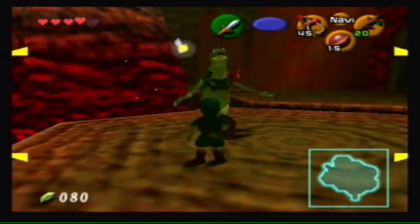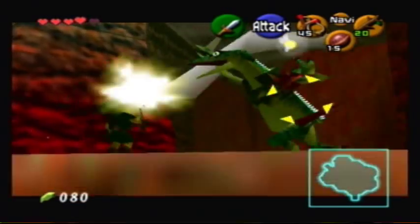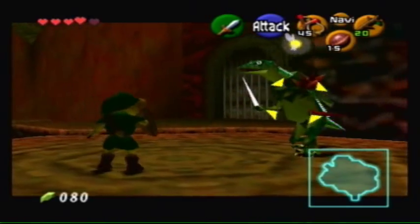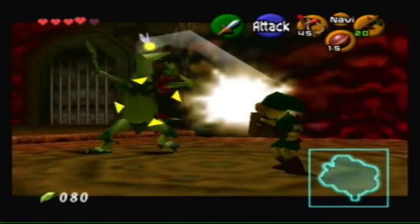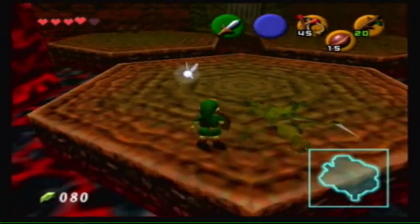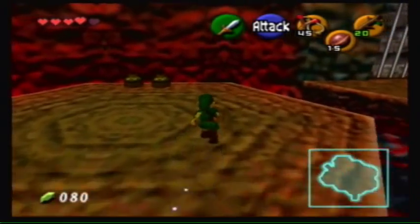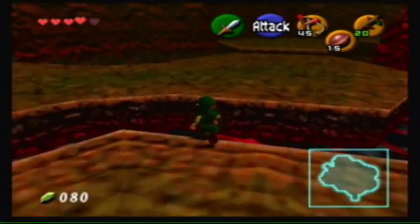Where are these guys coming from? Here's one. Okay, lock on Link. Now block and counterattack. I guess just attack — nope, he's too far away. If you try to attack them without blocking them first, they're usually just too far away for you to hit them with your puny little sword. Unless you use a Deku stick, I suppose.